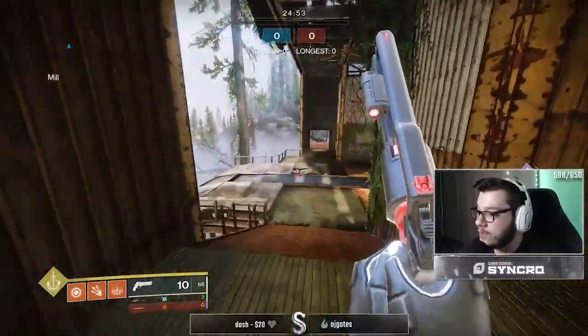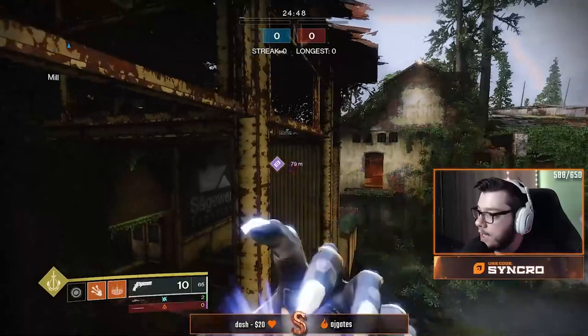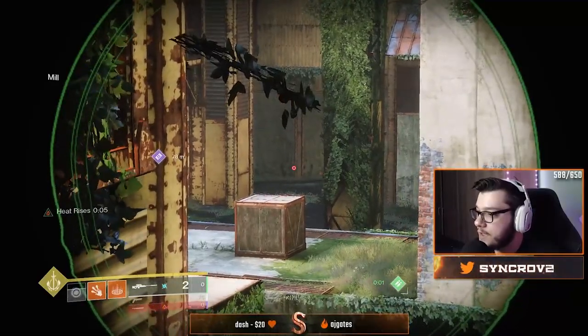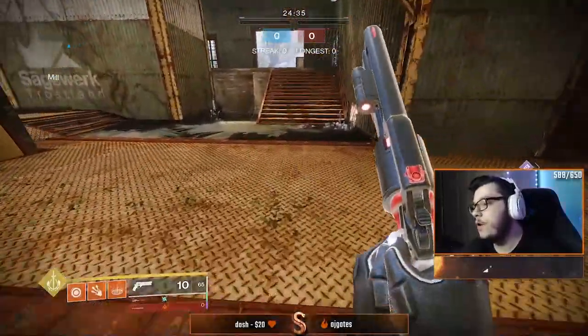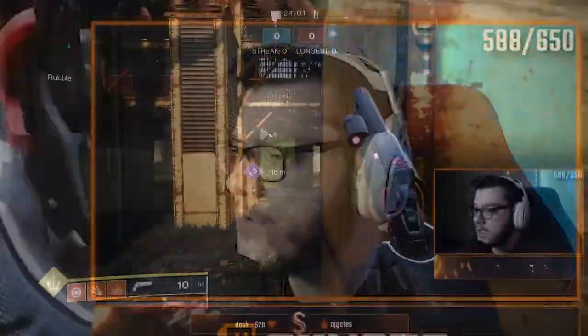So once again, I go right side, consume my nade, and I have the perfect angle. I first look inside to see if they jump up for a quick snipe. If I don't see anything, I look left side where they'll be sliding around — if you can snipe and get a quick pick, that's the spot. Now moving over to the left side.